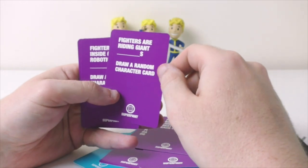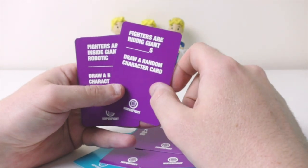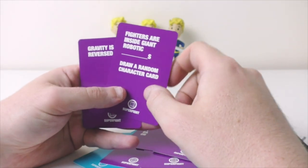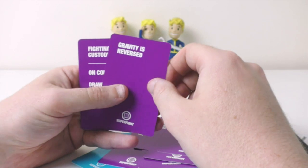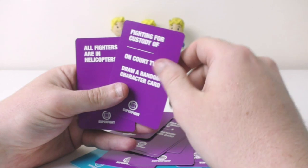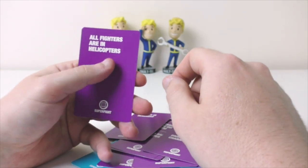Fighters are riding giant blank S — draw a random character card. Fighters are inside giant robotic blank S — draw a random character card. Gravity is reversed. Fighting for custody of flying car club TV — draw a random character card. And lastly, all fighters are in helicopters.